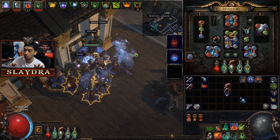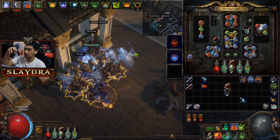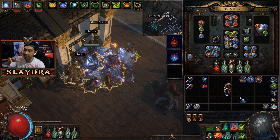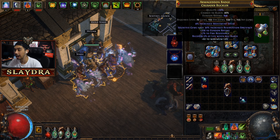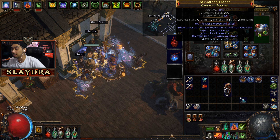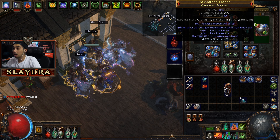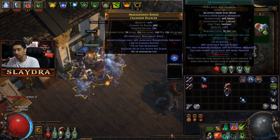The reason I'm scaling armor, block, and evasion together is because there are map modifiers like 'players take increased physical damage' or 'physical damage reduction is reduced by 100%.' If I scale both armor and evasion, I can rely on whichever one isn't being penalized. Most endgame bosses have one-shot mechanics regardless of your stats.